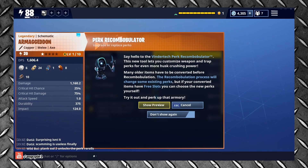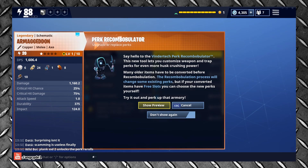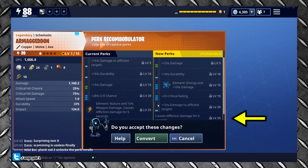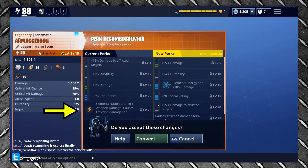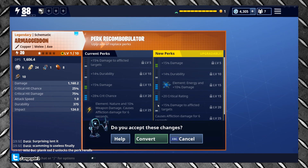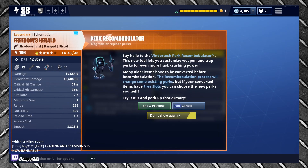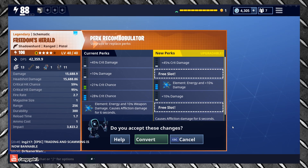Converting a weapon will have permanent and potentially detrimental effects, so be very careful before converting anything. You can preview the conversion before it happens, and you'll notice two things immediately. Firstly, an extra perk roll is available — six in total for legendary weapons. But don't get too excited, since Epic have split out Affliction damage from Elemental damage, as we can see in this example. So if you're gunning for an Elemental weapon with Affliction, it's not going to help you.